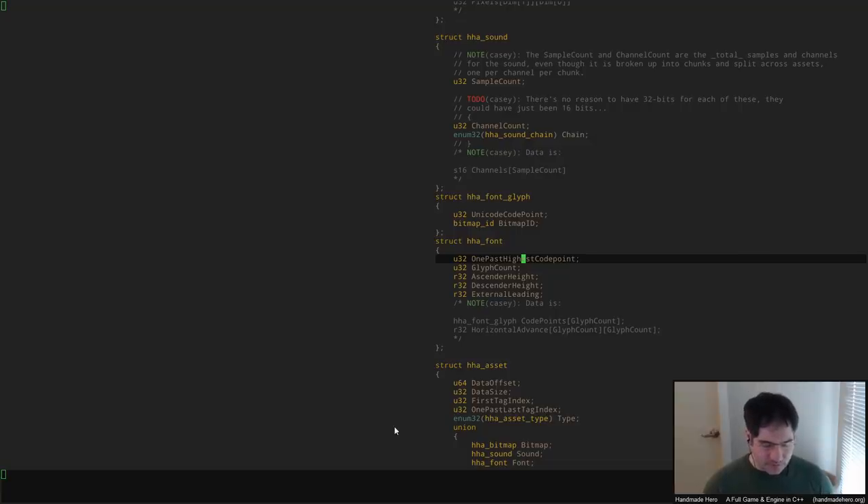What we'd want to do is figure out: how are we going to get all of these bitmaps in there? Do we export them all as separate PNGs? That might be totally fine — what's an extra hundred PNGs? Then you just load them all in at process time, pack them in the HHA, and off you go. That would obviously be the simplest way, since you just have one per glyph.